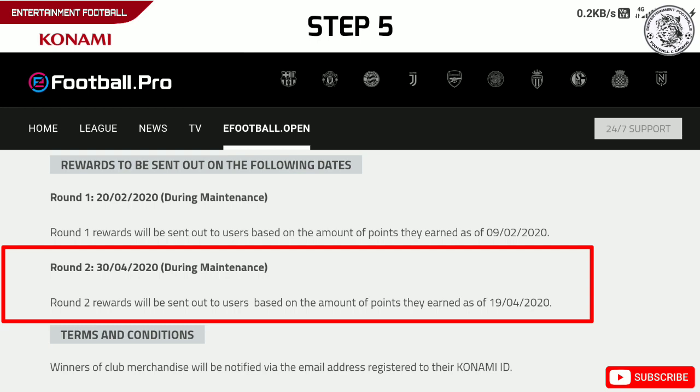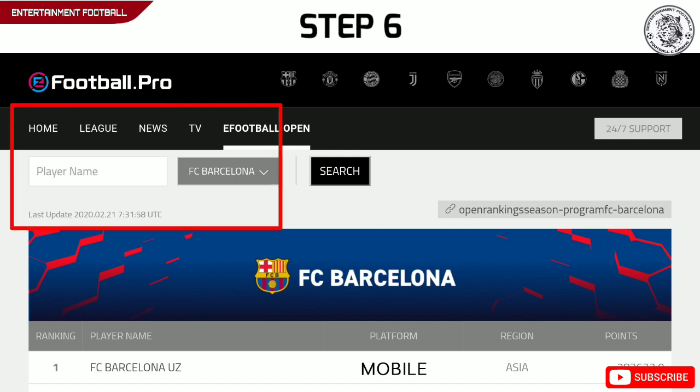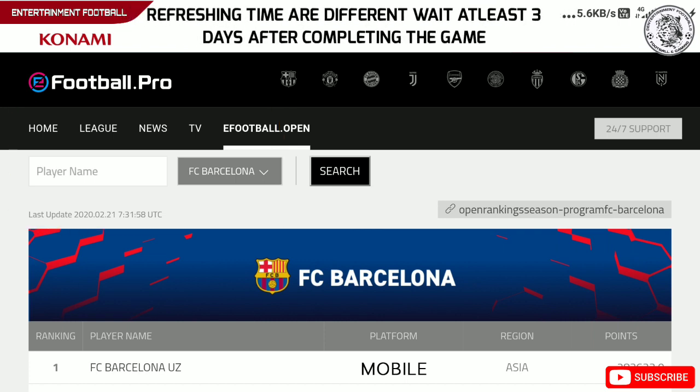Step 5: rewards will be sent to you on April 30th, 2020. Step 6: you can check your current point status at any time by entering the link provided in the description. Wait until your points refresh — in many cases, points will be refreshed on weekends and Monday.